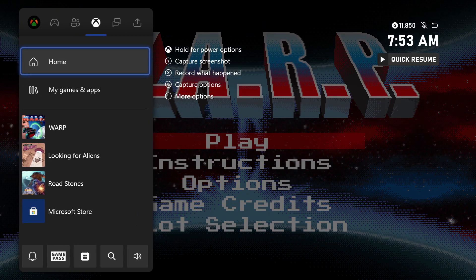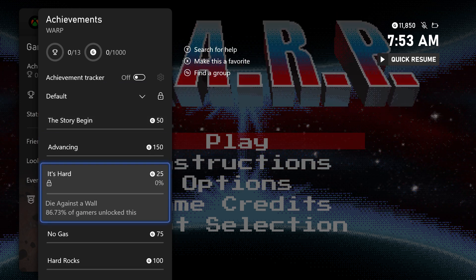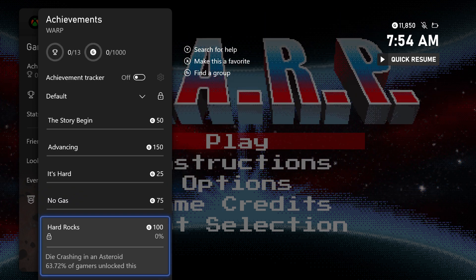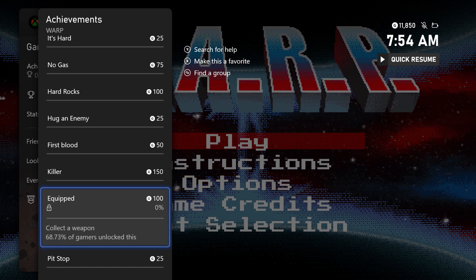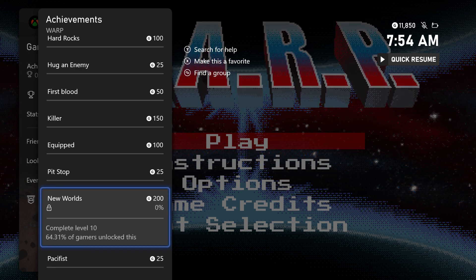This game has 13 achievements and we're going to get most of them in the first level. We have to complete the first level, complete three levels, die by hitting a wall, run out of fuel, die by crashing into an asteroid — that's going to be our last achievement on level 11 — die by hitting an enemy, kill an enemy, kill 20 enemies, collect a weapon, collect a fuel tank, and complete level 10.